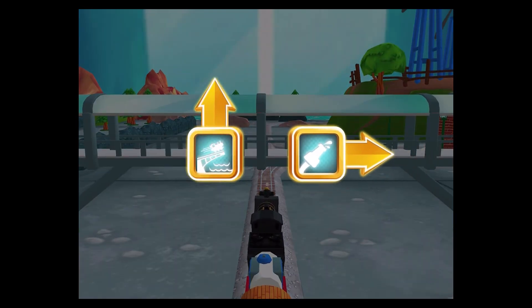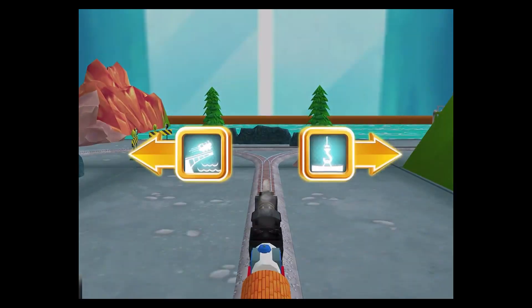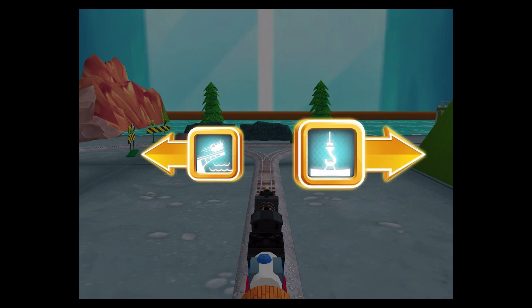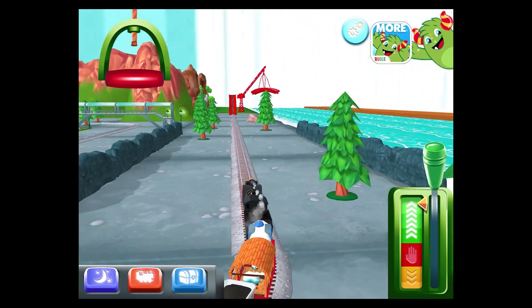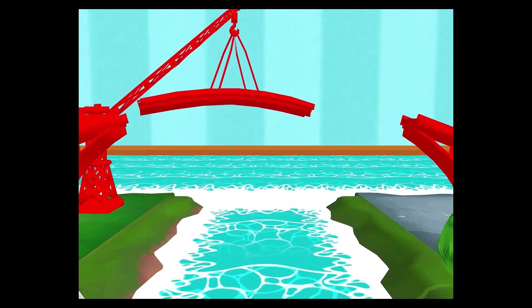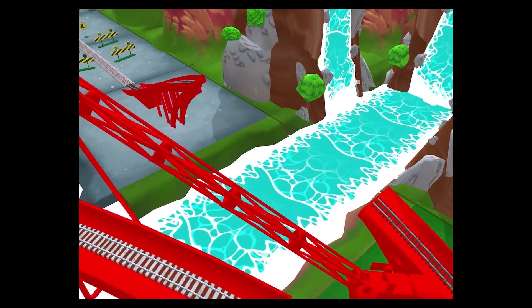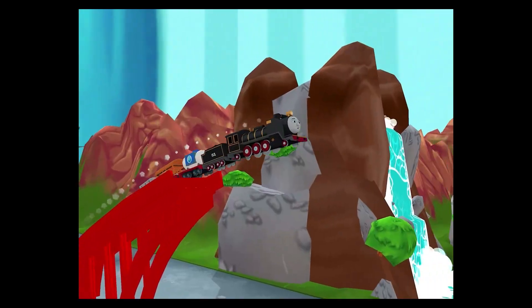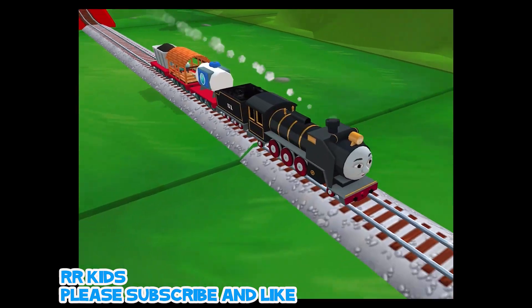Which way do you want to go? Right leads to the Sodor Steamworks. Forward leads to the big bridge. Let's go to the big bridge. Left leads to the big bridge. Right leads to Brendam Docks. Let's go to the big bridge. You've got this. Help the engine jump the big bridge.